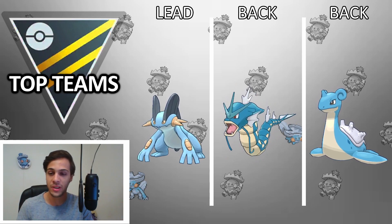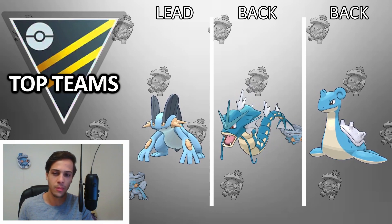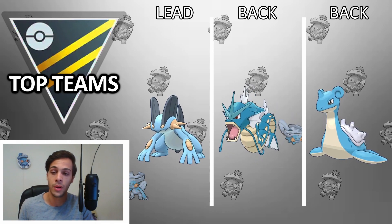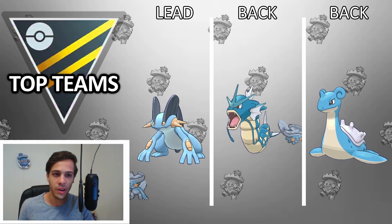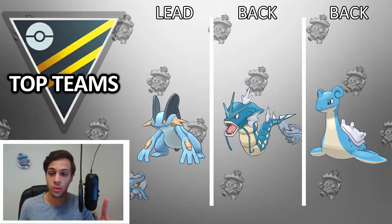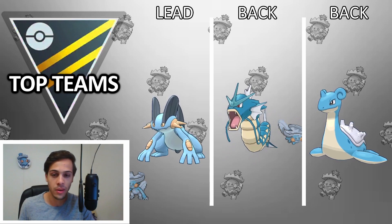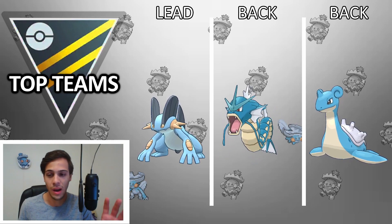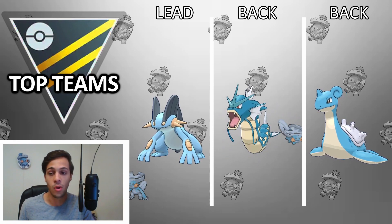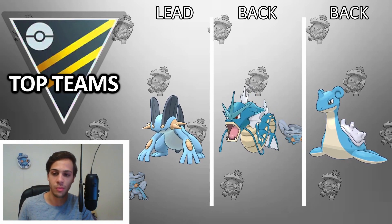Swampert, Gyarados, Lapras is the standard comp, though you could also consider running Empoleon instead of Lapras if you want a little more coverage against Charmers. All three run standard movesets: Swampert — Mud Shot, Hydro Cannon, Earthquake; Gyarados — Dragon Breath or Dragon Tail, though personally I prefer Dragon Breath for the utility of one-turn moves — Aqua Tail, Crunch; Lapras — Ice Shard, Surf, Ice Beam; or Empoleon — Waterfall, Hydro Cannon, and then Drill Peck or Blizzard is kind of a personal preference debate.